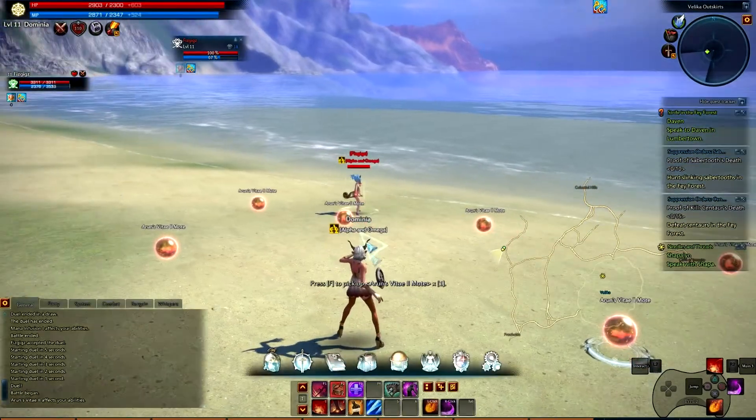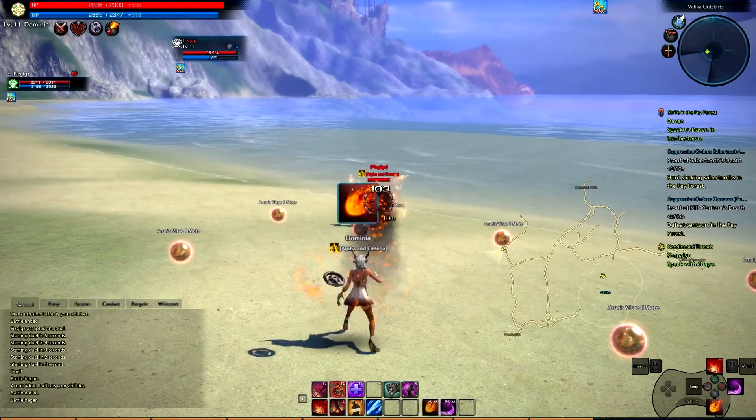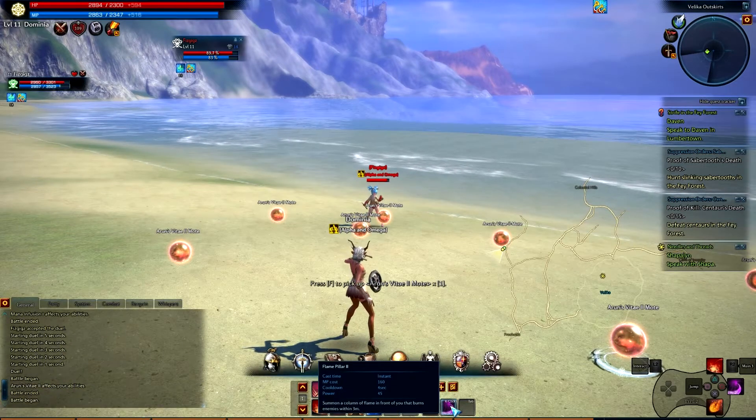Here's a quick demonstration of some of the Sorcerer's abilities, all the way up to level 11. The first one is Fireball — it's the main auto attack for the Sorcerer. It does medium damage, instant cast, low mana cost.